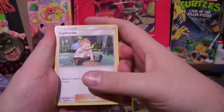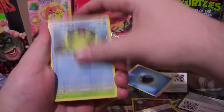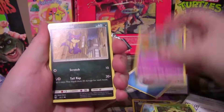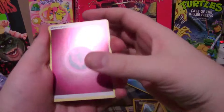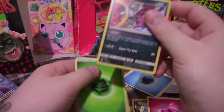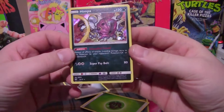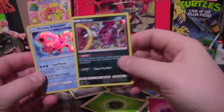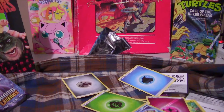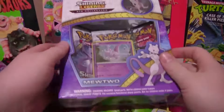Double colorless energy, got a Sofocals, another Super Scoop Up, Quillfish, Shurtymish, a Gullet, another Purloin, Plusle, a Reverse energy, and a Hollow Hoopa. Three for three hollows — Manfy, a Shining Volcanion, and a Hollow Hoopa. You know what? I've got another one of these boxes I've been itching to do — I'm going to do it. Shining Legends, we've got good luck, we've got to keep it rolling. Roach God's blessing be upon us. We're doing the Mewtwo box right now, baby.